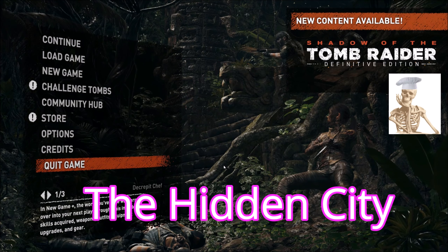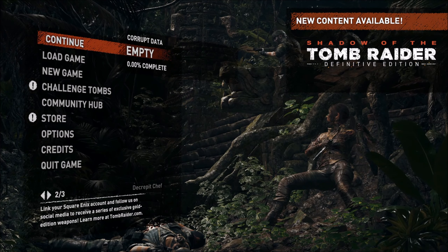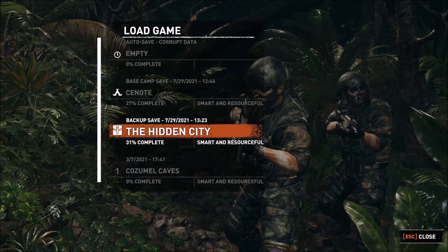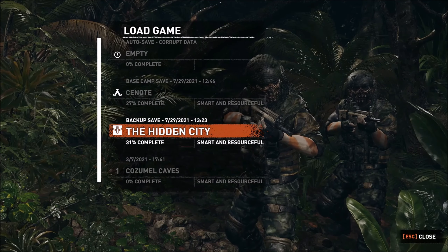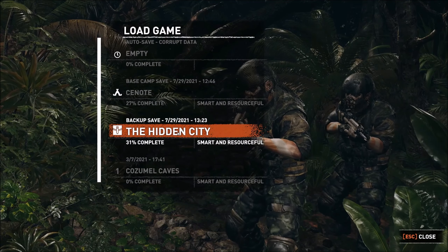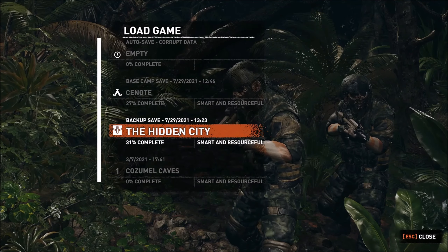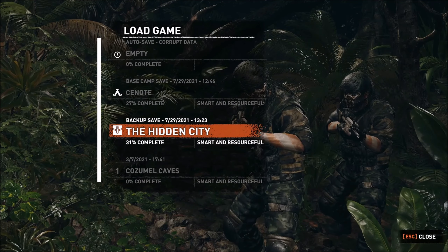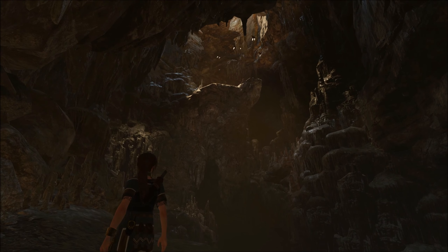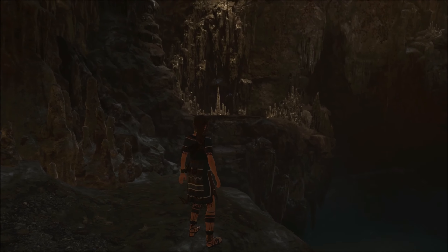Howdy everybody, this is Decrepit Chef. We're here playing another episode of Shadow of the Tomb Raider. We have corrupt data — it looks like we are 31% complete in the hidden city. I was further along in this game but the game crashed on me the other day, went right to the blue screen of death, so I lost some progress. I had about a two-hour recording but one of the save files got corrupted, so I'm just picking up from my last good save point.